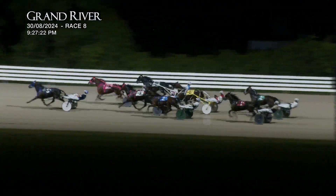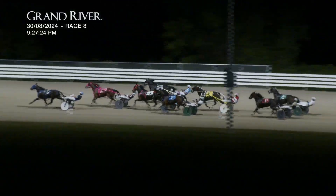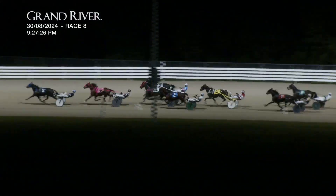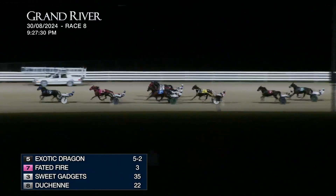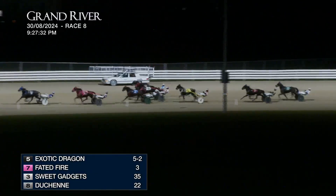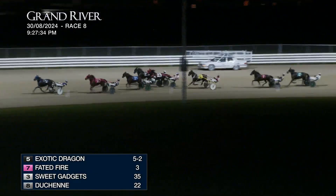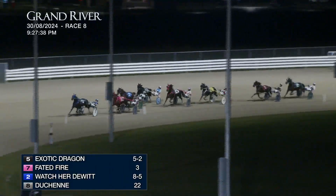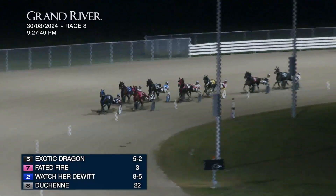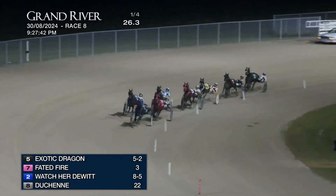Right now Voom Voom makes a bobble but quickly recovers. Exotic Dragon has blasted to the front, Faded Fire second away, then Sweet Gadgets. Duchesne is on the outside and on the inside Watcher To Wit presses through. Racing third is Duchesne out wide fourth, Sweet Gadgets fifth, then Treasures Watching, and back to Fear The Crush, with Voom Voom trailing the field after that early bobble.